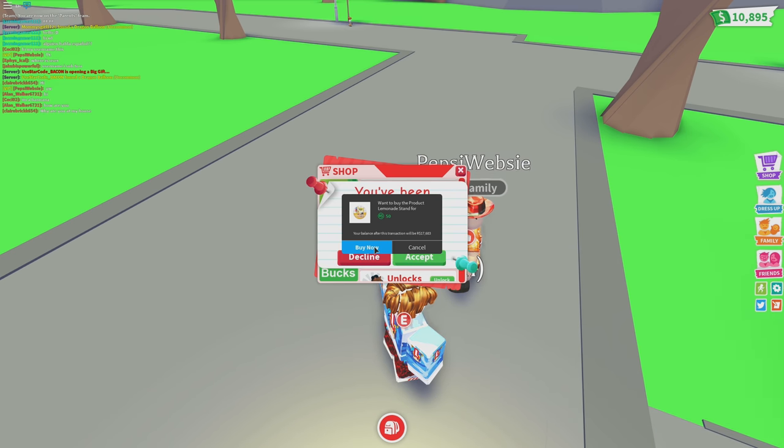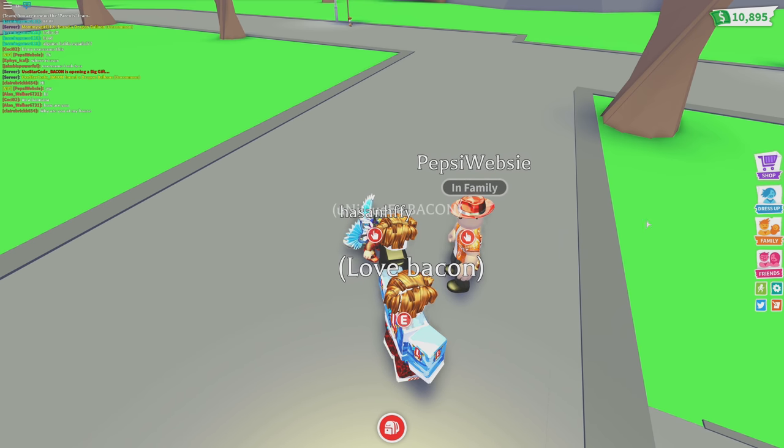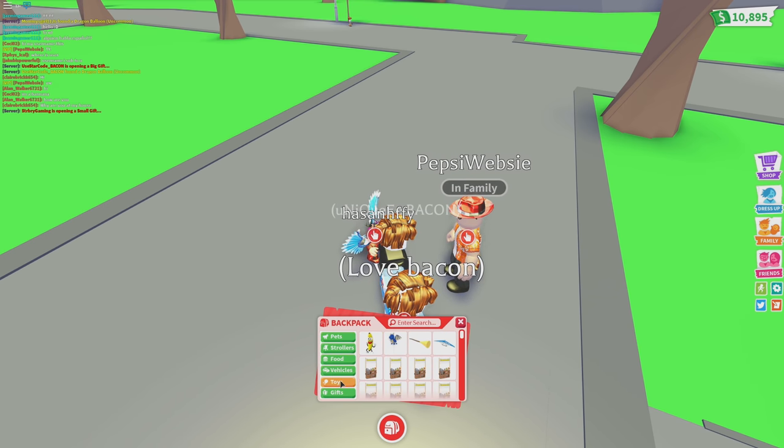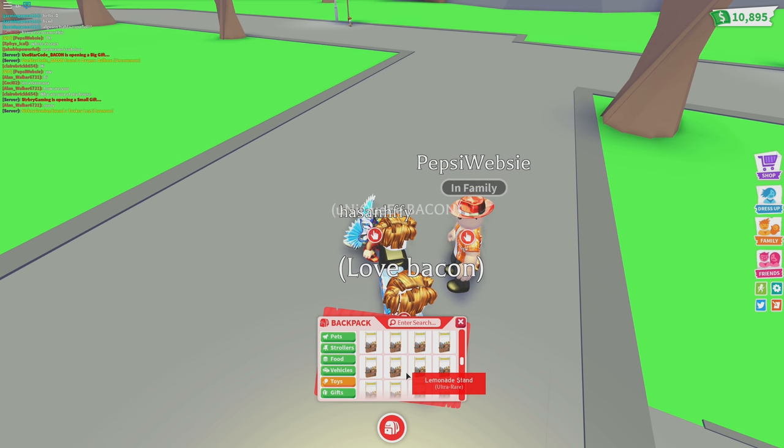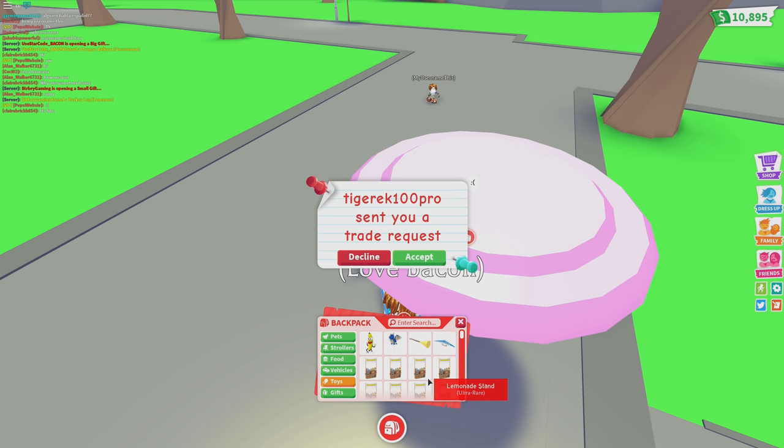Every lemonade stand you buy costs Robux. You click that and then come over here to your inventory inside the toys section and you will get a lemonade stand. I know the creator of this game, so he gave me about 50 lemonade stands, and I'm going to be giving away 20 of them at the end of this video, so make sure you guys stay tuned.